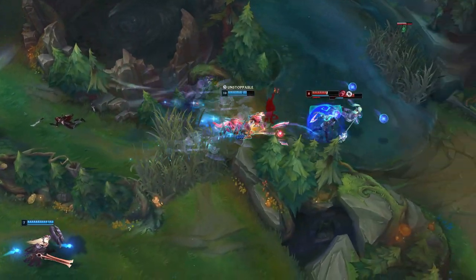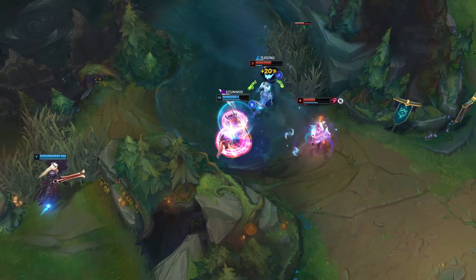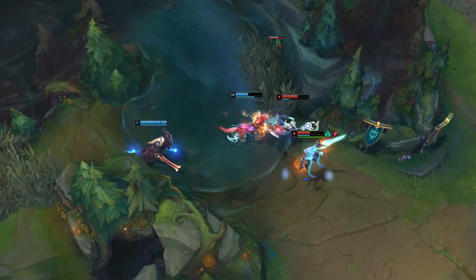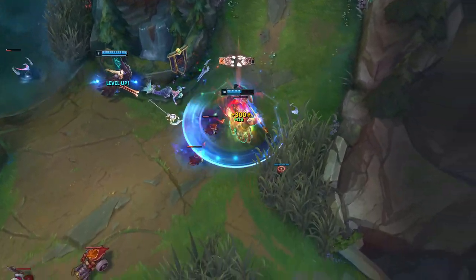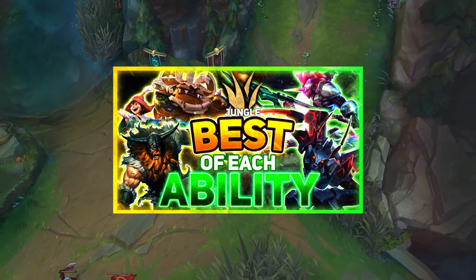So I thought it would be a fun idea to make a video detailing the best abilities for each role in the game — the best passive, Q, W, E, and ultimate. In the last episode we covered the best abilities for top lane, so for this episode let us get into the jungle.